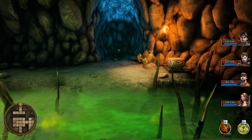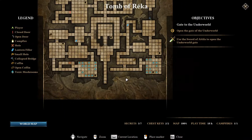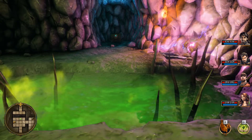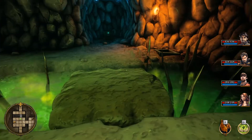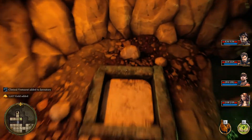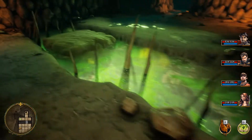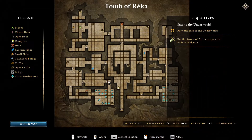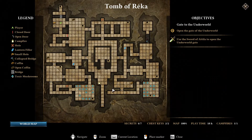This is the only one I don't know of in here. Unless this counts as a secret, we're going to get an item for it right away. This does count as a secret: ball dress, clerical vestment, and some gold. But now this begs the question as to where the last secret actually is. I may go explore around and see if I can figure it out, because we definitely have one more secret to get.